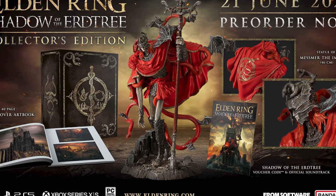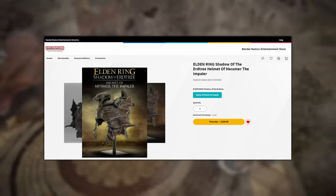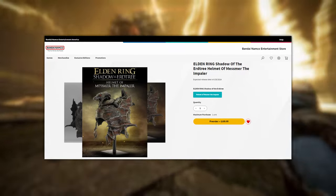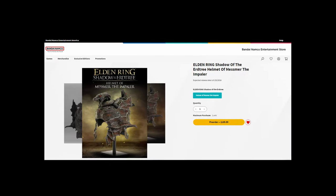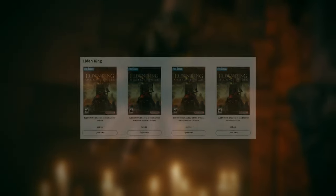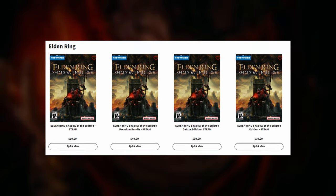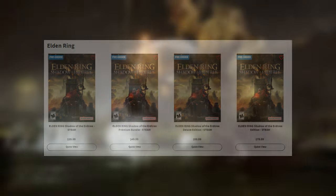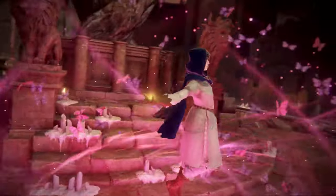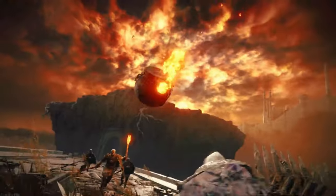The collector's edition includes a download code for the DLC and a 46-centimeter statue of Mesmer the Impaler. Bandai Namco is also selling a collectible helmet based on Mesmer for $190, which will likely sell out fast. For pricing: the base version is $40 and includes just the expansion; the premium bundle is $50 and adds a digital art book and soundtrack; the digital deluxe is $100 and includes all digital content plus a physical art book and soundtrack. Pre-ordering any version gets you a bonus gesture.